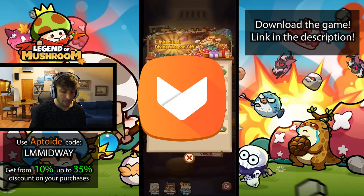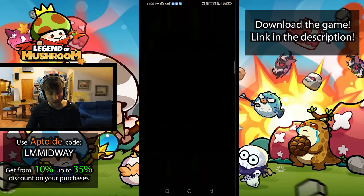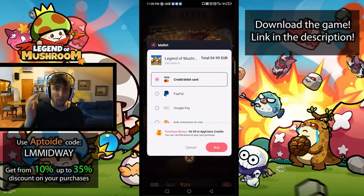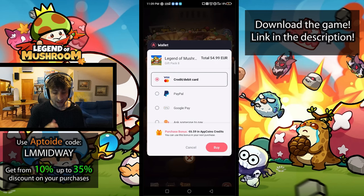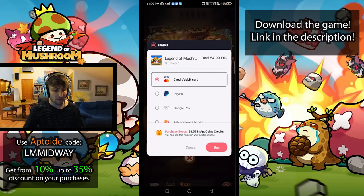I am using Aptoid, and I'll show you how this works. We're going to buy the 50-pack. Paying with Aptoid, you'll see on screen that I'm spending 55 euros, and as I'm playing with Aptoid I get a cashback bonus on the amount I spend. I'm getting about 6.59 euros back as a cashback, which I can use to make future purchases. I'm getting just over 10% bonus because I'm using my own code.